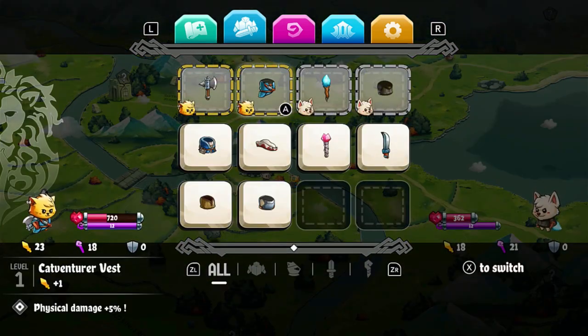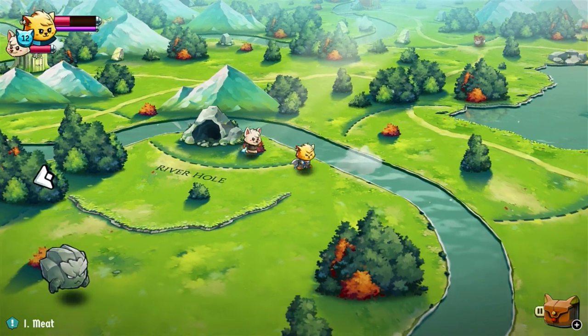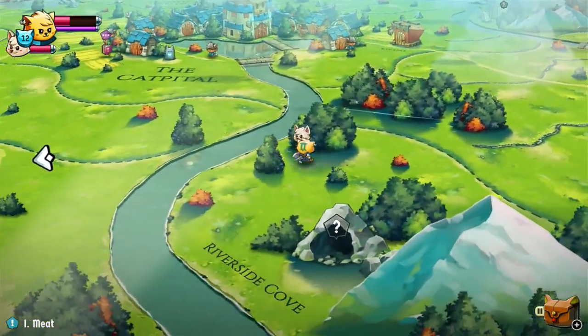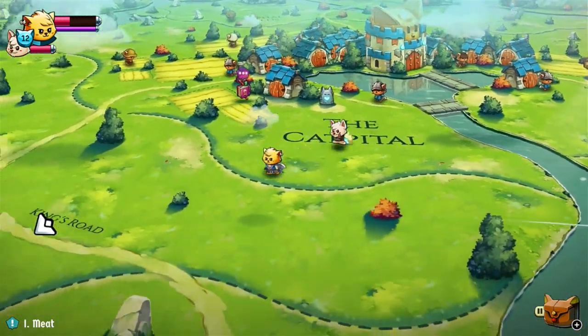We did get new armor — mine is plus 4 defense. Plus 1, I'm doing that one for sure. That's giving me a little bit more attack. So now we can go back to where the arrow's pointing. I cannot go through water — got to remember that.